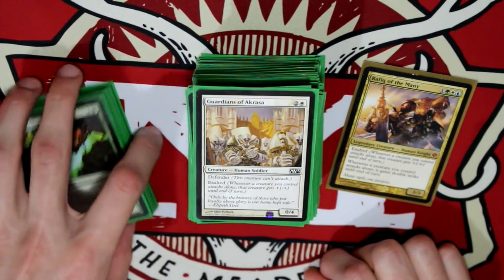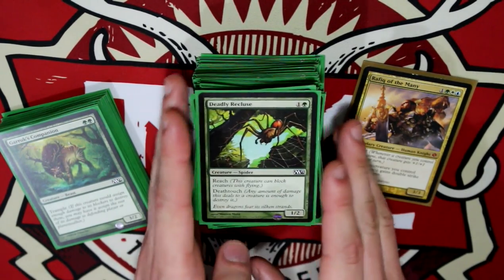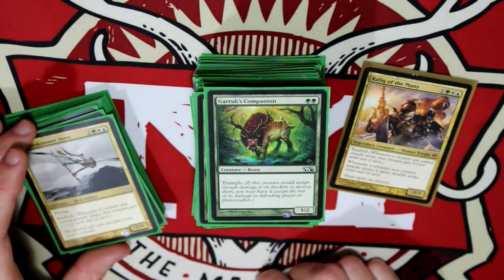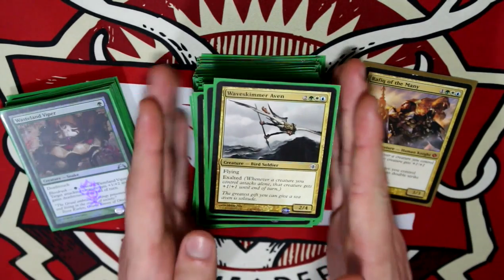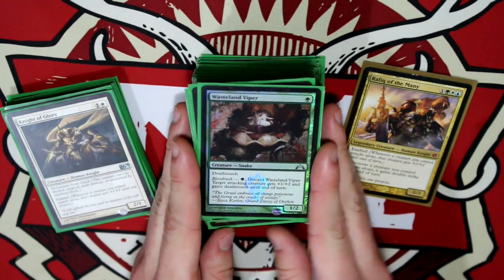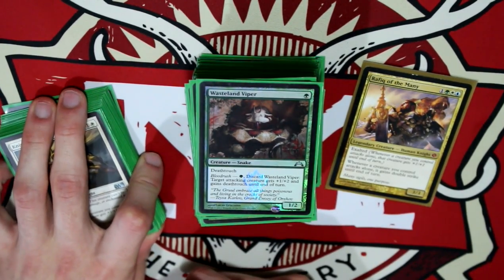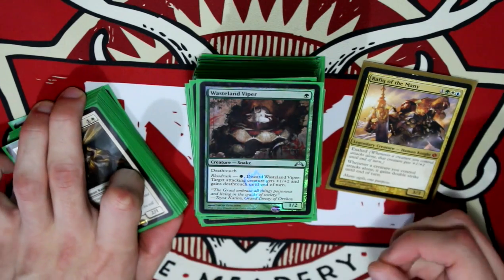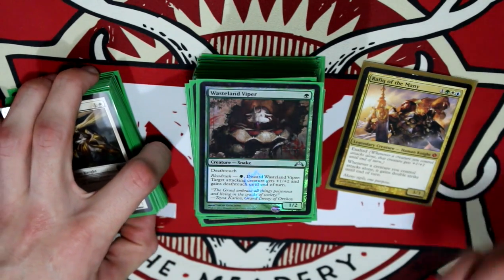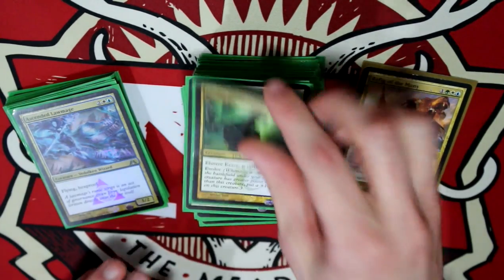Guardians of Akrasa — Defender and Exalted. More Exalted. Deadly Recluse, trying to block people. Garruk's Companion just for that trample, and he doesn't cost that much. Rave Skimmer with flying and Exalted. Wasteland Viper for more Death Touch, keeping people away, but he has a Bloodrush: Target Attacking Creature gets plus one, plus two and gains Death Touch until end of turn. Really cool, especially if I have something with trample heading in — let's give him another little edge.